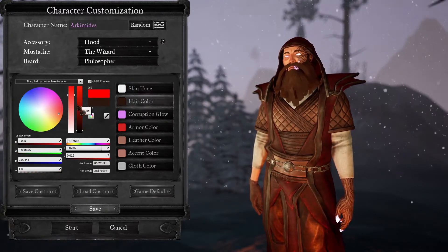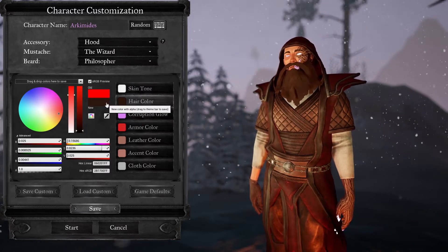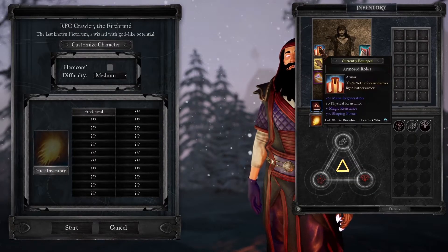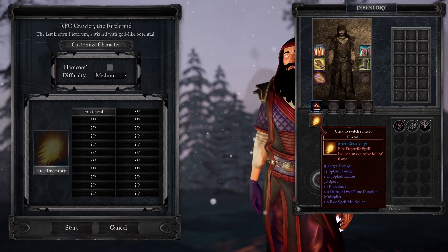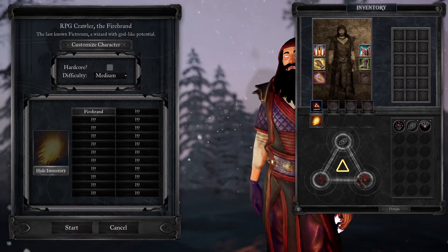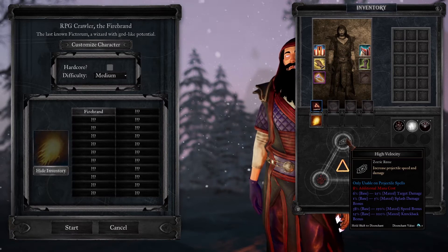You can also inspect your inventory for a preview of your character's stats. Although Fictorum is indeed an RPG lite, it has a surprising amount of stats given that. Your character can have permanent passives depending on their title, as well as the three basic stats of health, mana, and stamina. Mana regeneration and stamina regeneration follow, which affect your overall regeneration rates.